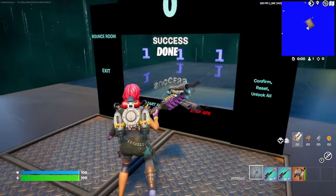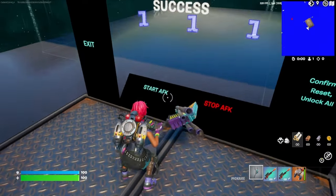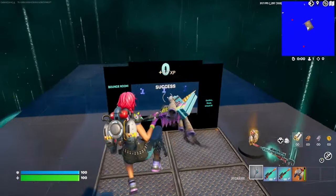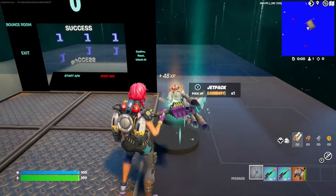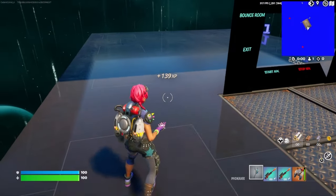If you've entered it correctly, it should say done above your head. Now we can go ahead and hit the start AFK XP button. And just like that, the AFK XP is rolling in. Go ahead and grab a sniper and a jet pack if you didn't already — you're going to need it. Now we can stand over here in this corner and go ahead and emote.